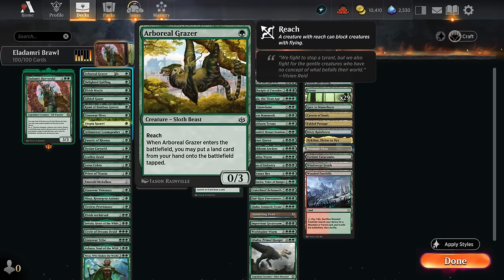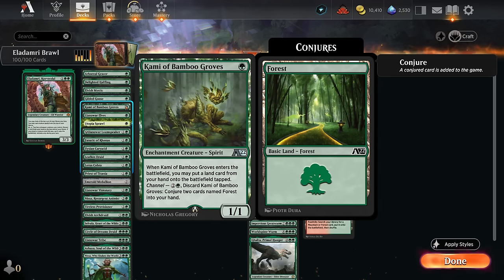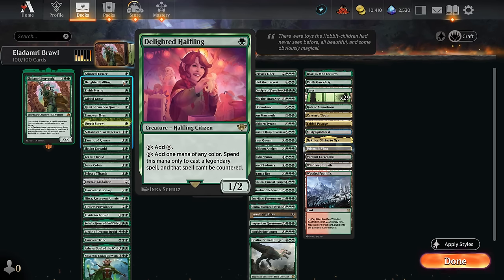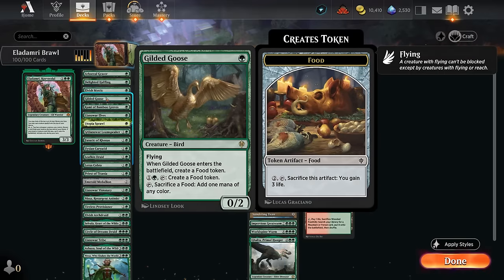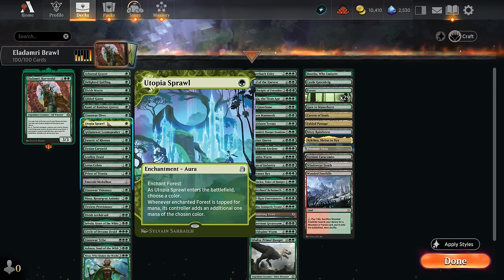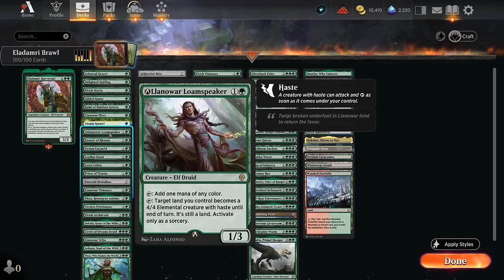Cards like Arboreal Grazer and Kami are excellent since they put an extra land in play without needing to tap for mana, so we can still use them for Eladamri's ability. We also have actual mana creatures like the Halfling — which makes our legendaries uncounterable — Elvish Mystic, Lanor Elves, and Gilded Goose, which can cast Eladamri on turn two and tap for the ability. Utopia Sprawl is one of our few non-creature ramp cards, coming down early with plenty of Forests to enchant.